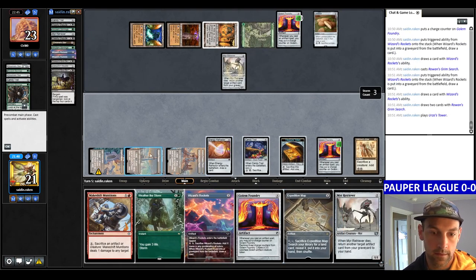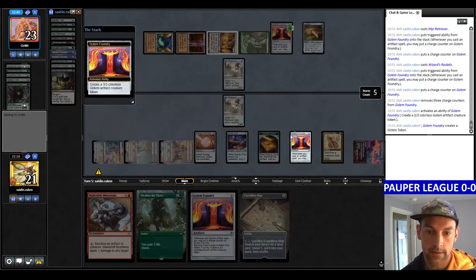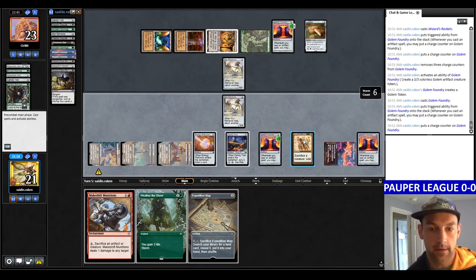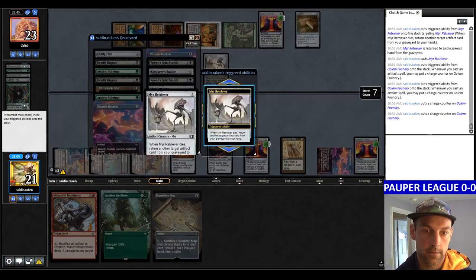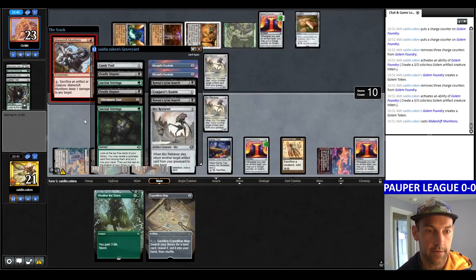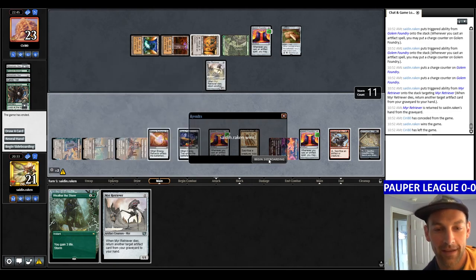Play the Tower, play Retriever, play Retriever, play Wizard's Rockets — doesn't really matter. Sacrifice into Golem Foundry, then I have to show them the loop is going and hopefully they'll be cool. We cast Makeshift Munitions after making mana. Ciri80 is a gentleman scholar — we assembled the combo and we win game one.